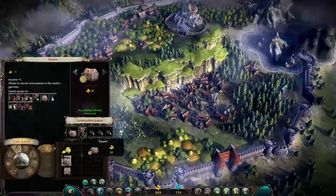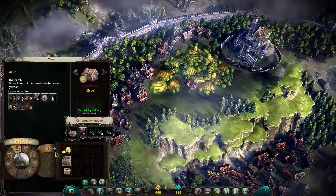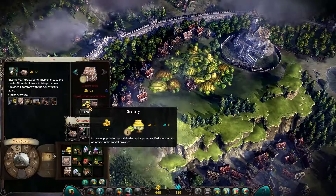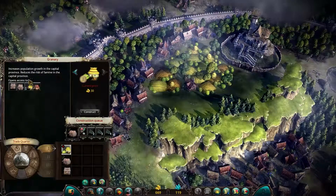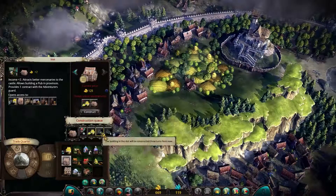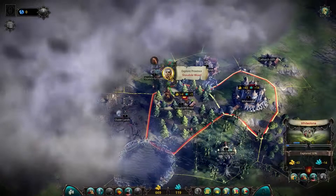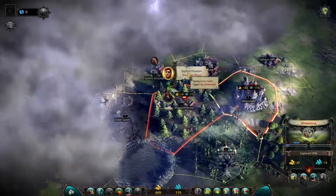Let's go to the stronghold to make sure we can build the inn. The queue will be: show booth next, then the granary — which increases population growth in the capital, reduces famine risk, and unlocks further buildings — and then the inn. That's two or three turns. Once the inn is built, we can build a pub in the province. For now, let's explore this province — I just want to keep going.